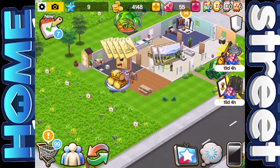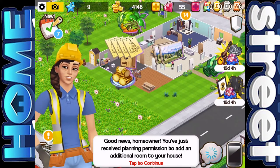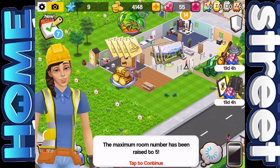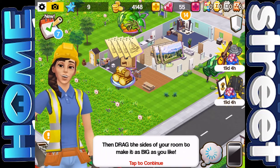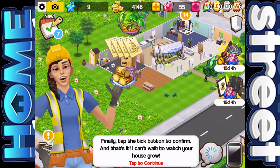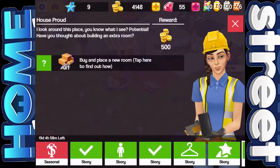We also have something new for level 9. Good news, homeowner, you've just received planning permission to add an additional room to your house. The maximum room number has been raised to 5. Just go to the trowel icon in the shop and tap on the add room button, then drag the size of your room to make it as big as you like. Finally, tap the tick button to confirm and that's it.